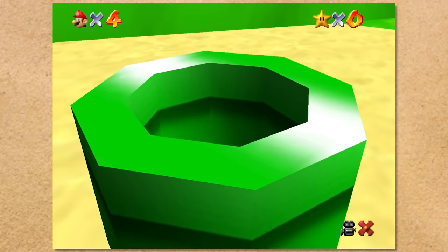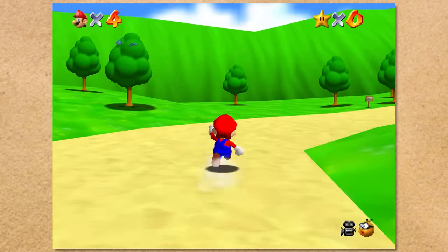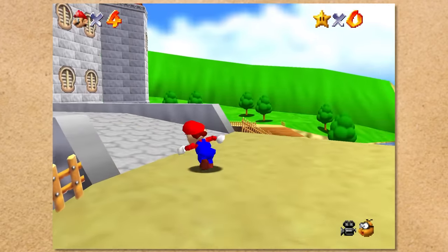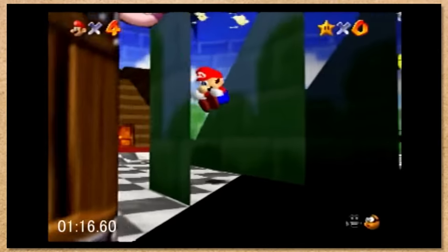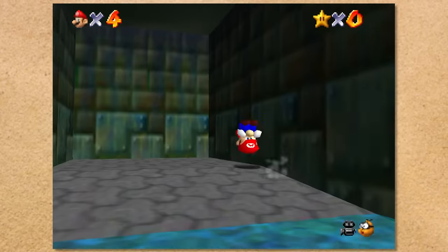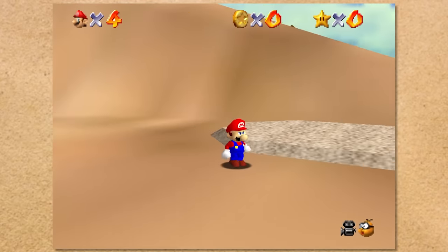Mario 64 is interesting because you might think that we just touched sand right from the get-go, but no — there's an actual desert level that's very clearly sand, which we have to get to. So the fastest way to do this is to perform the LBOJ, get the first Bowser key, dive into the wall like a psychotic freak, and boom! Now we're touching some really nice sand.